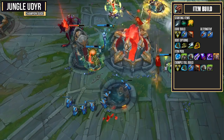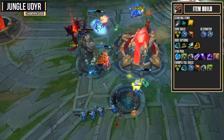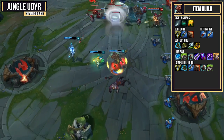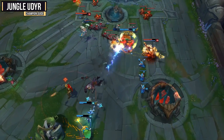For my example full build though, I'll take that core build, get some Merc Treads, and then a Titanic Hydra and a Spirit Visage. You'll do a pretty decent amount of damage with Cinderhulk, Trinity Force, and Titanic Hydra, but be a very tanky champion at the same time with your very high health pool, a bunch of magic resist, and of course armor.